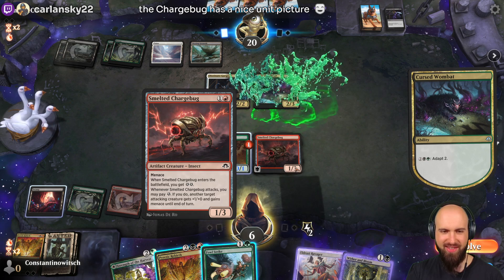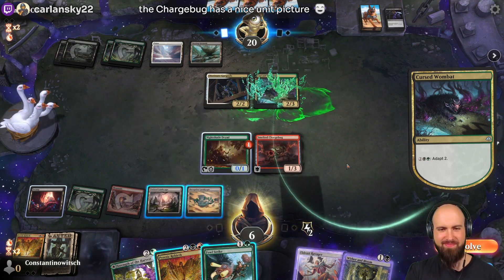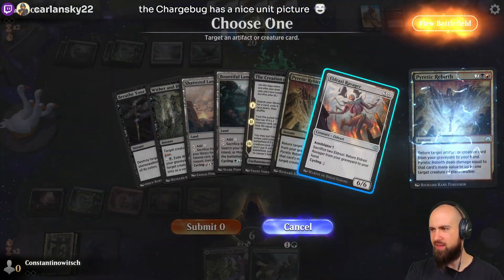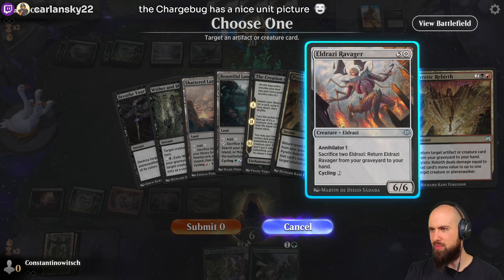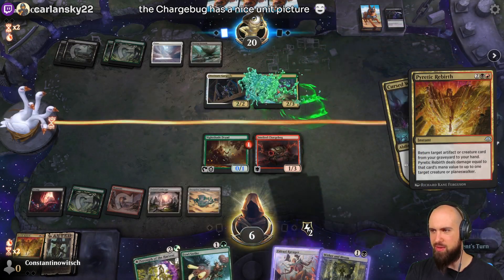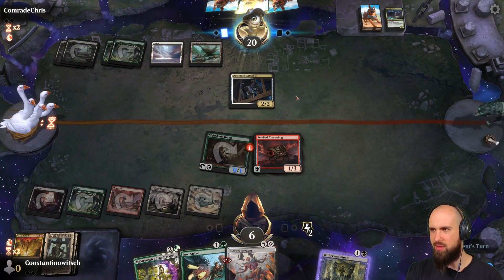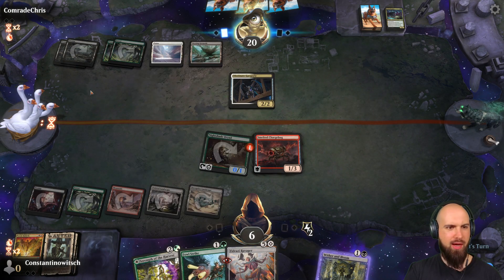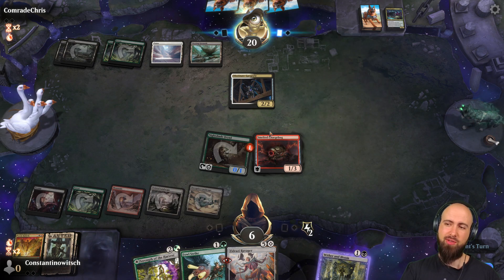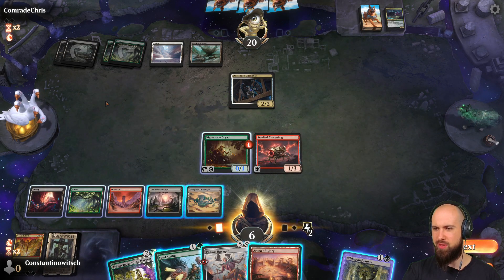Chargeback has a nice picture. He's adapting — we are going to react on that with the Pyric Rebirth to fetch that Eldrazi guy. We are going to deal 6 damage here, so he wasted just 4 mana. If he's going to attack, we just block this guy with the Chargeback. He didn't attack. Good.